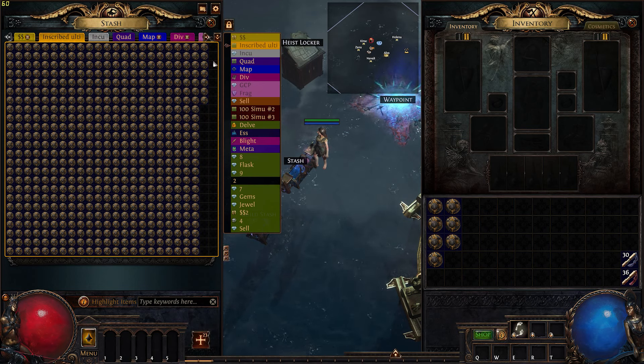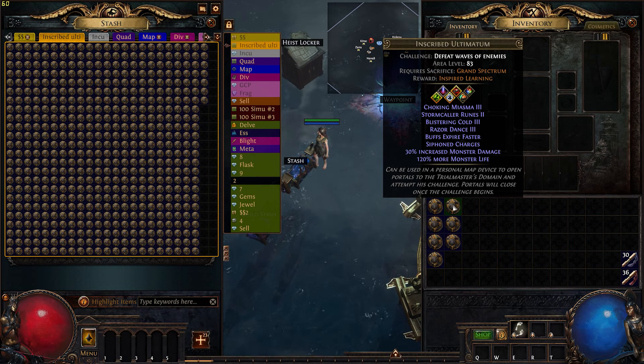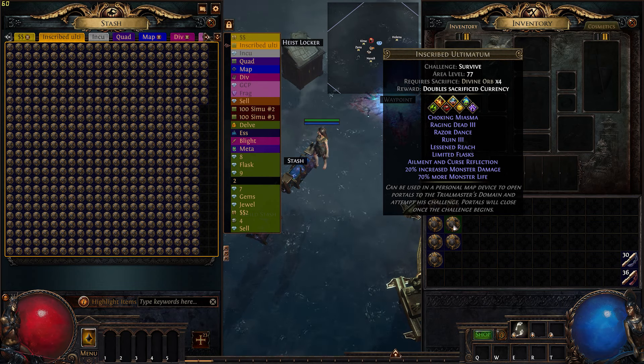Honestly, doing 500 plus trades is really long - it took me so long. But we did actually get a few good inscribed ultimatums. Like this one - we got an Inspired Learning that we picked up for one chaos, another one for two chaos, and then we got some divine orbs, I think they were like three or four chaos.